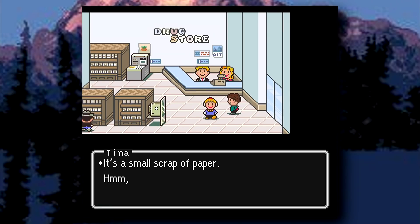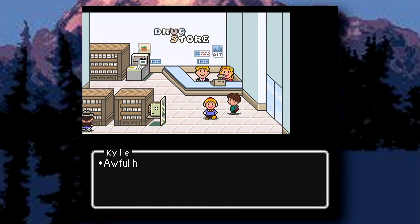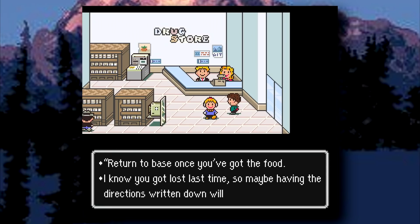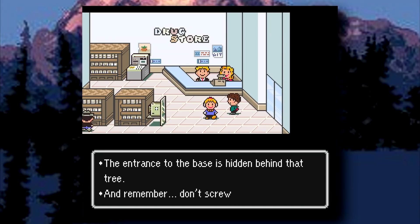Tina goes to read it, and it says 'Subscribe to Dr. Swellman on YouTube.' Anyways, she finds out that the grunt was supposed to go out and get food so some group could wait out the awful holiday. This note also includes steps to get back to the base, which Tina and Kyle will use a little later.